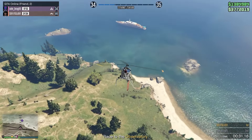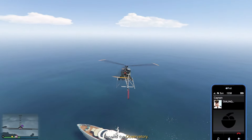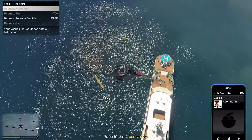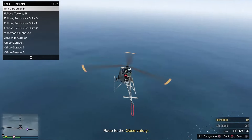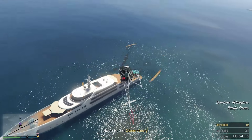When you get close to the yacht, go ahead and open up the phone and contact the Captain. Request Personal Vehicle, then request Personal Vehicle again. From here we're going to select our Seabris — select the Seabris.